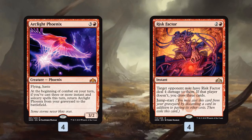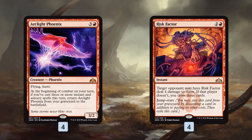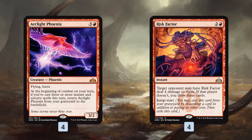Our last spell is Risk Factor, our big finisher. We get in all this hasty damage pressuring our opponent's life total, and then Risk Factor forces a really tough choice: take four damage and maybe die to our hasty attackers, or let us draw three cards — meaning more hasty attackers, more burn spells, more free spells to pump our creatures. Then we can flash it back from the graveyard with Jump-start, maybe for just two mana with Goblin Electromancer. That gives the deck its combo-y feel — our opponent is taking damage no matter what with Risk Factor.